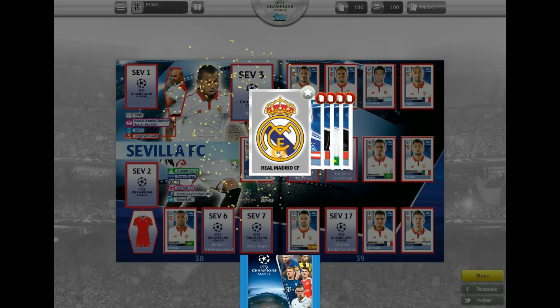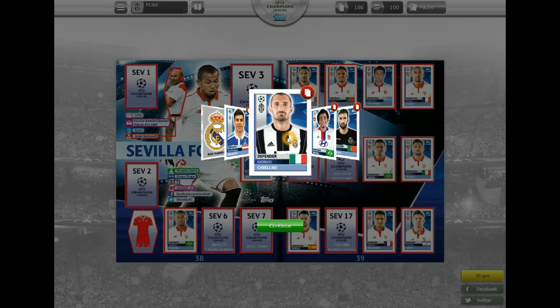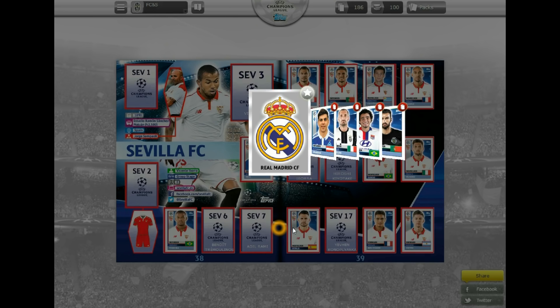Now we move on to our final pack — the Real Madrid European Champions logo, which is the only need in the pack. All the rest will be trades, including Chiellini, Rafael, and Patricio. So the final sticker being pasted in this video — there you go, the Real Madrid logo.